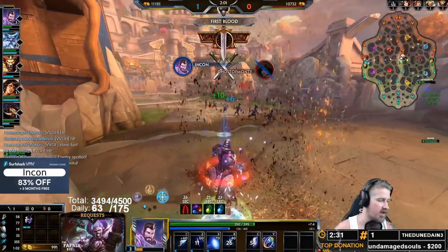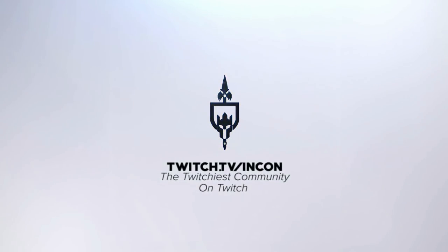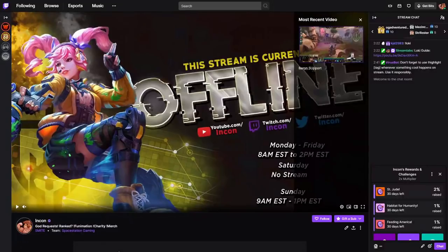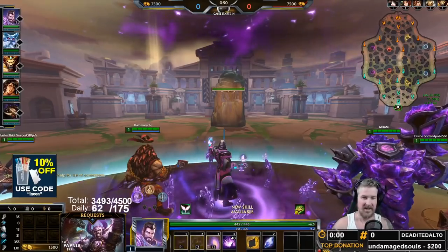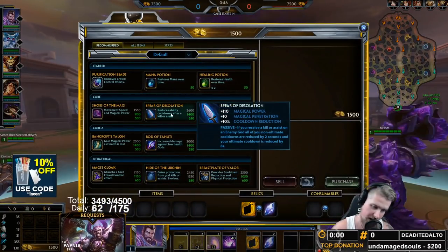Use your Twitch channel points this month to vote for the charity of your choice between Saint Jude, Habitat for Humanity, and Feeding America. Come out to the stream every day and vote with up to 2,000 points, and the winner at the end of the month we'll donate $500 to. Hello everybody, we are here with your Merlin mid-lane guide.